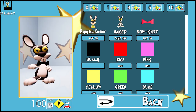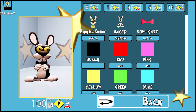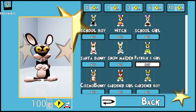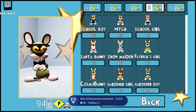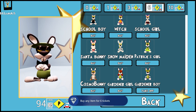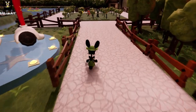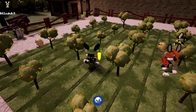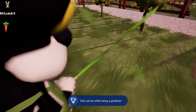We can go back into the shop now and get some more achievements. At the top are the different tabs — we need to buy an item that costs three tickets, six tickets, and ten tickets. We need to buy one of the gardener outfits specifically. I'm going to buy the gardener boy outfit which costs six tickets, and that gives me the achievement. We're also going to use this outfit for the secret achievement. Back out and go to the garden right behind the shop. Just walk into the garden and kick the golden carrot. The achievement pops as soon as you walk in, but if it doesn't, just kick the carrot.